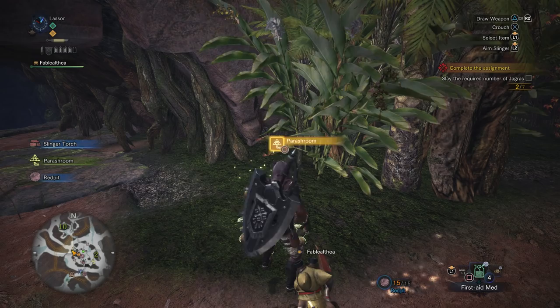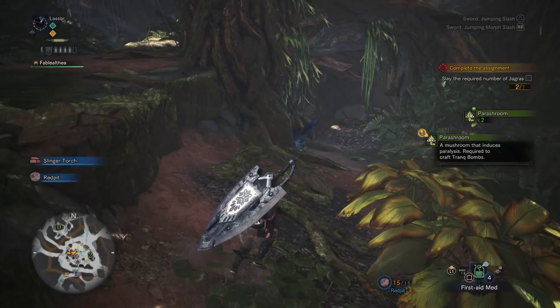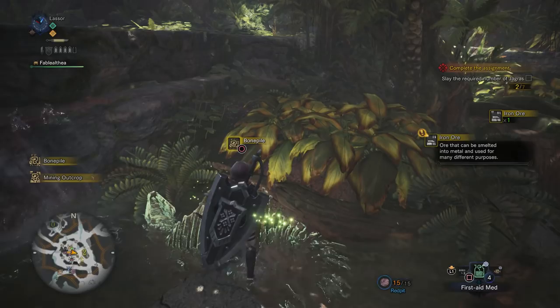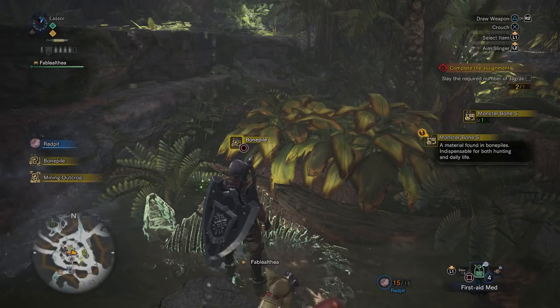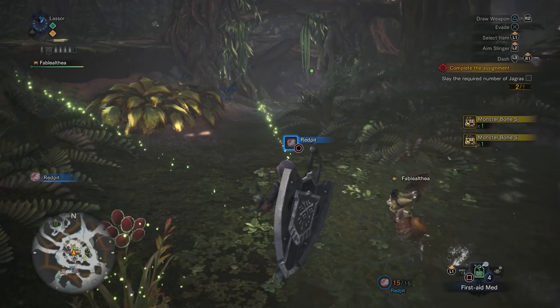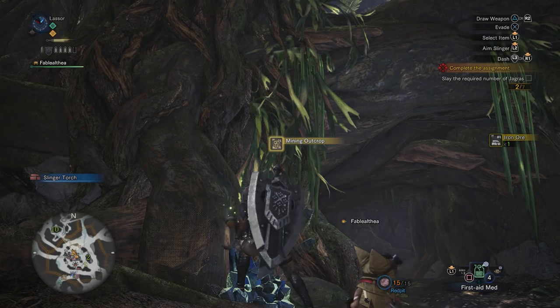Let's see, a parashroom — a mushroom that induces paralysis, required to craft trank bombs. Mining outcrop — got some iron ore, ore that can be smelted into metal and used for many different purposes. And the bone pile — Monster Bone S, a material found in bone piles, indispensable for both hunting and daily life. You can get a few from it. And apparently I can mine this multiple times. That's depleted now, so we're gonna move on.